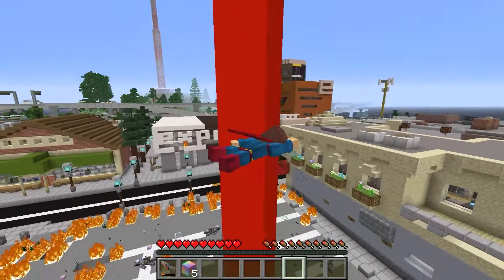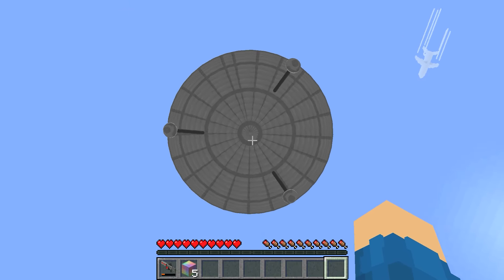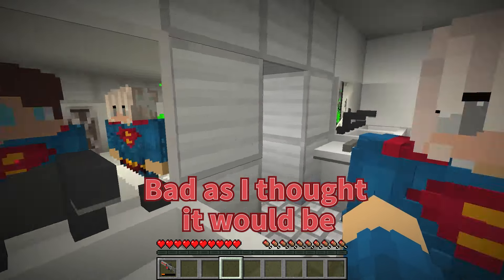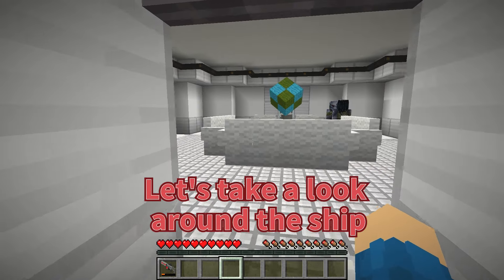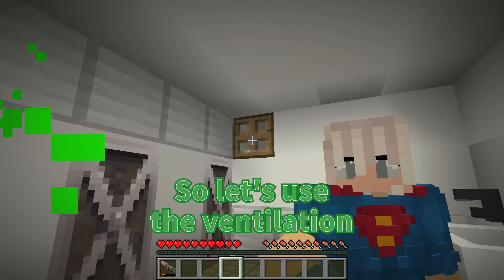Looks like we won't have to do anything, because it's attracting us to it. Oh no! It's really scary because I can't get out on my own. We're on an alien ship! And I gotta say, it's not as bad as I thought it would be. Looks like this place is being watched. Let's take a look around the ship and see what we can find. Looks like we're not going to be able to walk around the ship just like that, so let's use the ventilation.